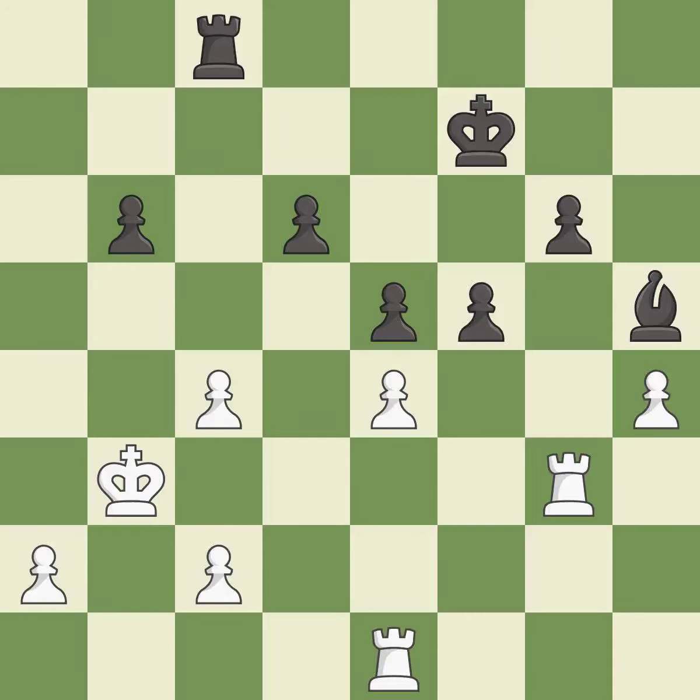This strikes at the centre, countering the opponent's ability to grab space. This threatens to create a passed pawn — it is good. After all captures, this is an equal trade. This is the only good move. This stops the opponent from being able to kick a rook — it is a great move. Takes back — it is best.